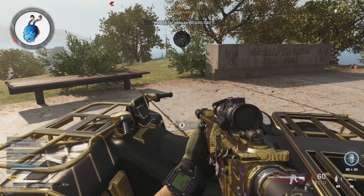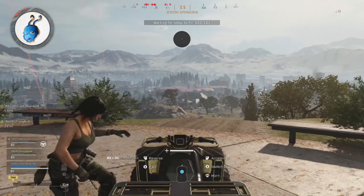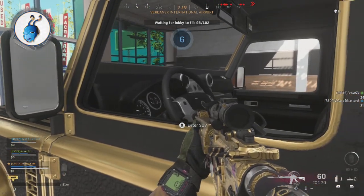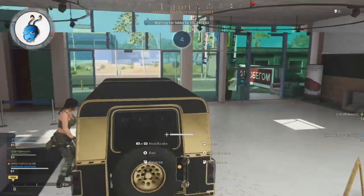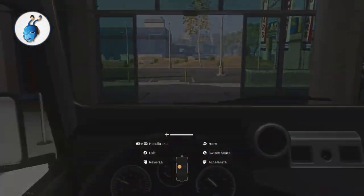Moving on to the ATV, you're going to want to start spamming right before the number four shows up. This one is a little bit tricky; however, once you get it, it gets a lot easier. Now going on to the SUV — this one is very similar to the ATV; it's usually able to work when you start right before the four pops up. Again, this will take a little bit of practice.